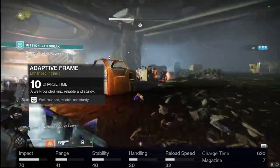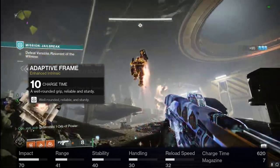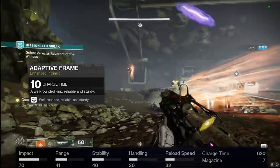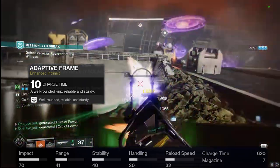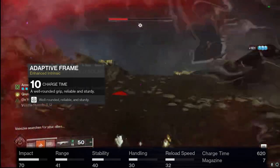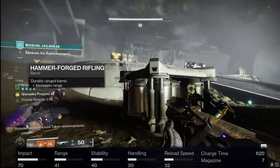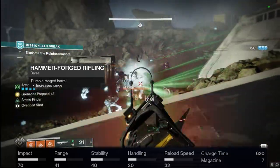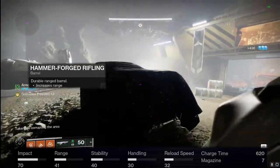Moving on to the PvE roll, where I think this thing truly shines — we have a very interesting combination of perks in that third and fourth column. First, the masterwork here brings us down to 620 milliseconds on that charge time. The stat line shows impact at 70, range 41, stability at 40, handling at 30, reload speed at 32, with 7 in the mag. For our first perk we're using Hammer-Forged Rifling to give us that increased range — I felt we needed at least 40 to really get it competitive with other fusion rifles.